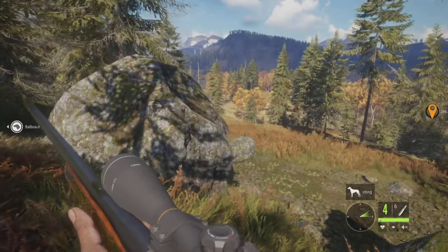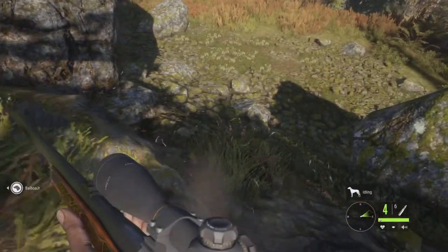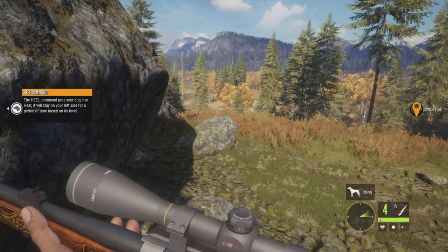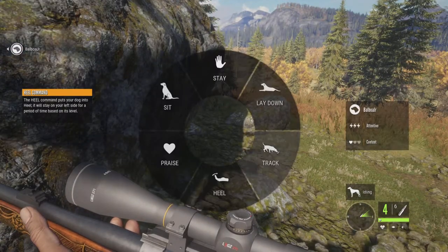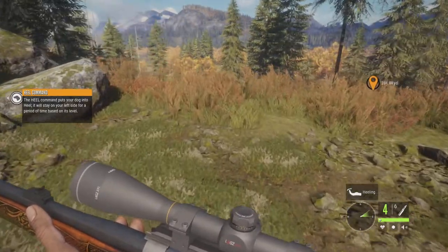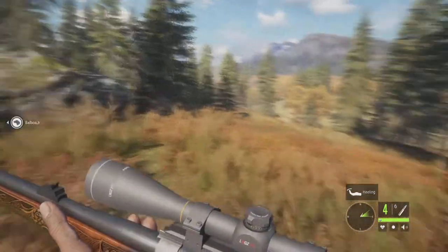This is the bloodhound update. The heel command puts your dog into a heel — stays on your left side for a period of time. So — heel. Oh okay, so it'll be right next to me. Yeah, that's right. That's pretty cool.